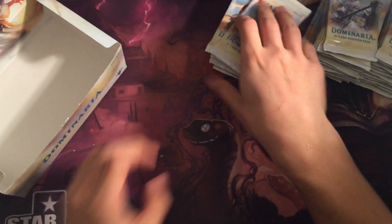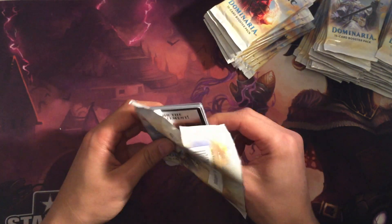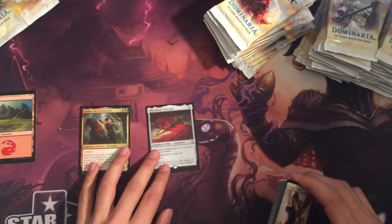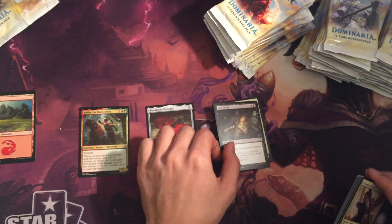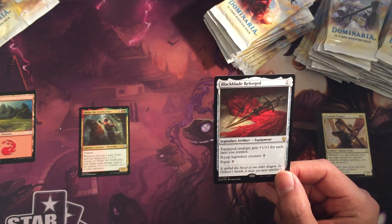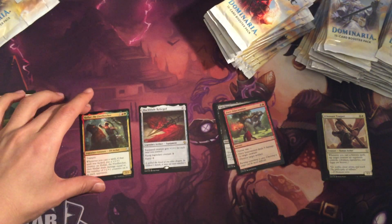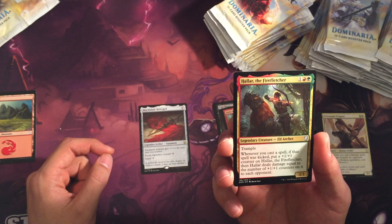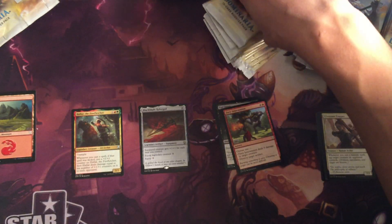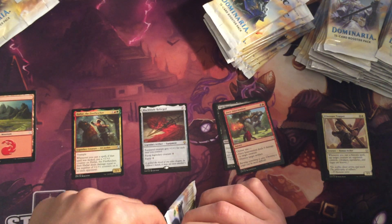36 packs. Pack number one. We have a legendary creature: Black Blade Reforged. And we have Bored the Weatherlight, Cast Down — oh, Cast Down is good — and Fiery Intervention. Black Blade Reforged is a legendary artifact equipment; equipped creature gets plus one plus one for each land you control. Equip cost three for a legendary creature, seven for a regular creature. And then Halalar the Fire Fletcher — a 3/3 Trample. Whenever you cast a spell, if it's kicked, put a plus one plus one counter on it, and it deals damage equal to the number of counters on it to each opponent. This is a nice, powerful card for decks with a lot of kicked spells. There's a lot in Dominaria, so that's pretty good synergy there.